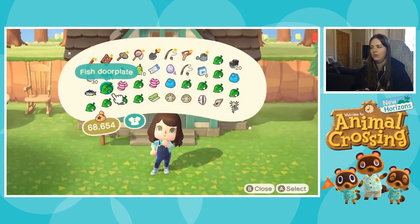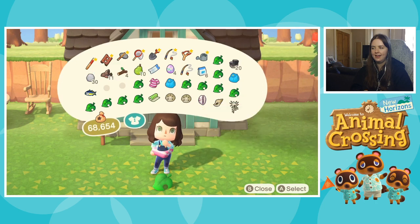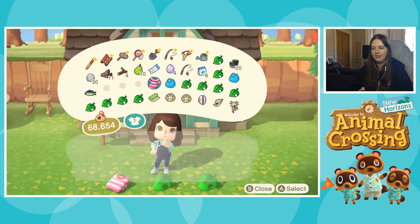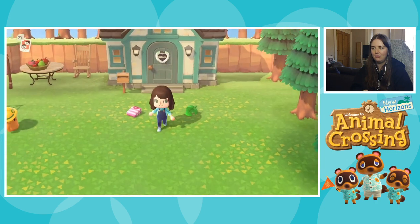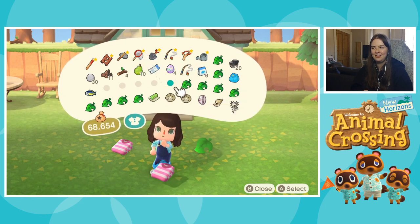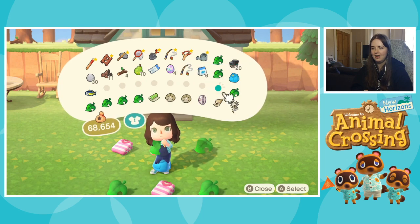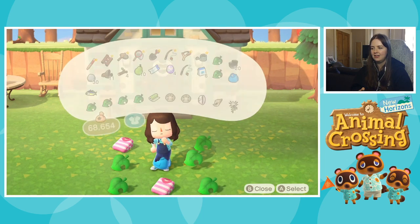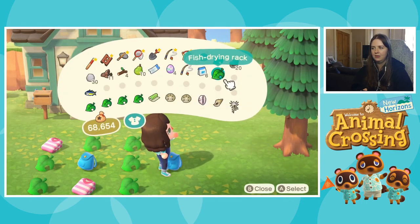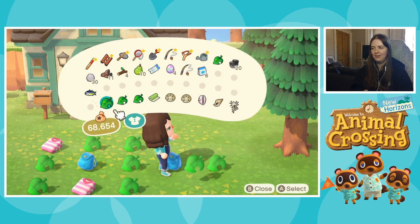For right now I am going to drop all of these things on the floor and I will have to sort them out later — this is a later problem. This isn't a problem for my current self, this is a problem for my future self. I'm really happy that there's two backpacks because they are both adorable, so I'll be putting them together and making some cute fish-themed outfits.